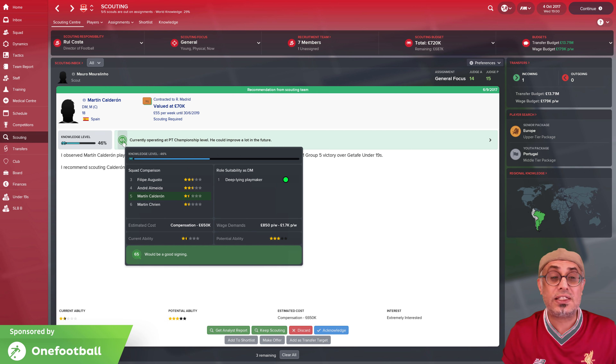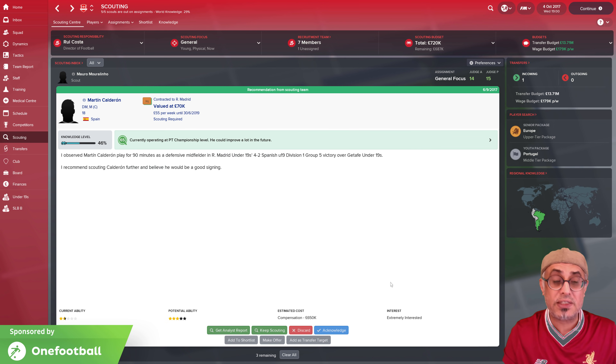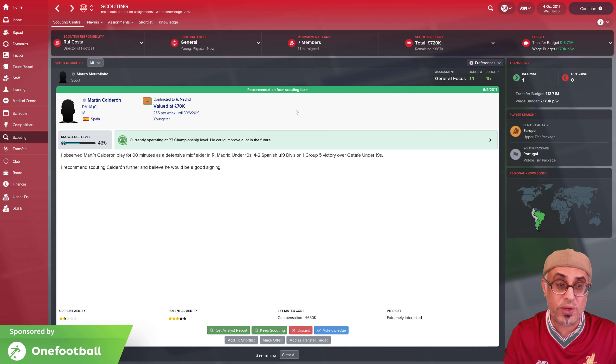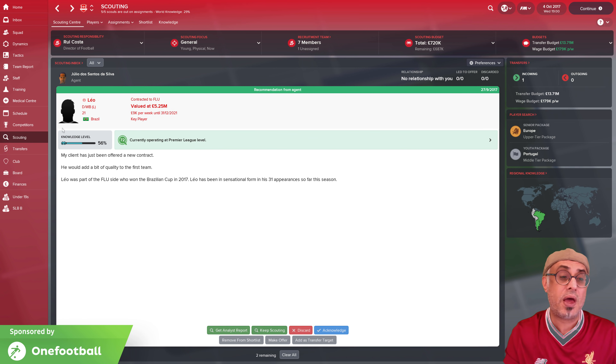When we see something like 65%, it means he has close to two to three stars — the coaches aren't exactly sure. But you can see his potential ability is three stars and current ability is about two stars, meaning he has room to develop. What you can do if you're not sure — click on him again. Like Martin Calderon here, he's 18 years old. We have a goal of only looking for youngsters. If his attribute range is still decent — natural fitness 9 to 13, pace 13 to 17 — and you're comfortable with those ranges, add him to the shortlist. If not, keep scouting him. But remember: once the numbers come back, you don't need to get them to 100% knowledge level, because the moment he hits 100%, costs go up and you start eating into costs.